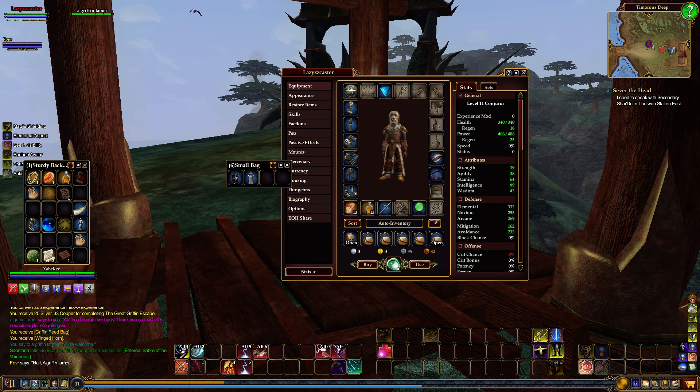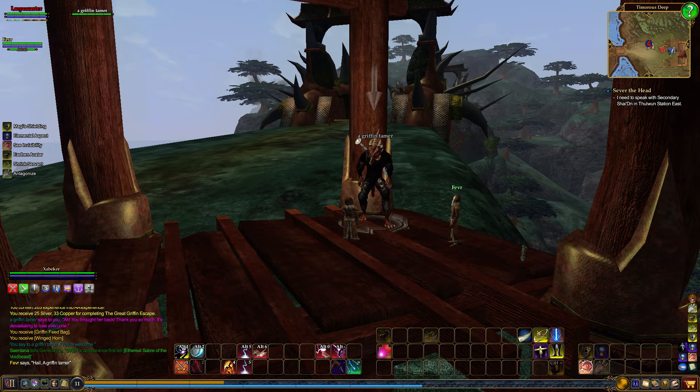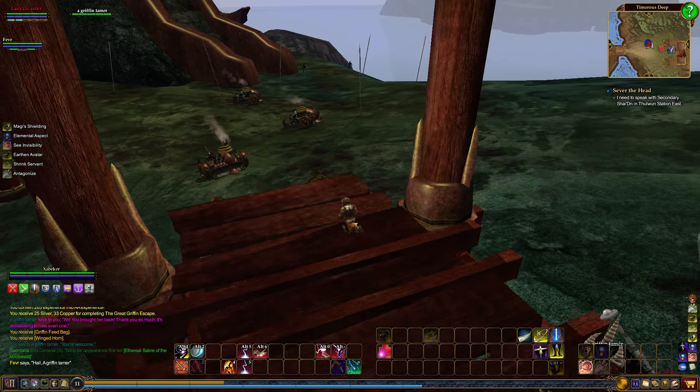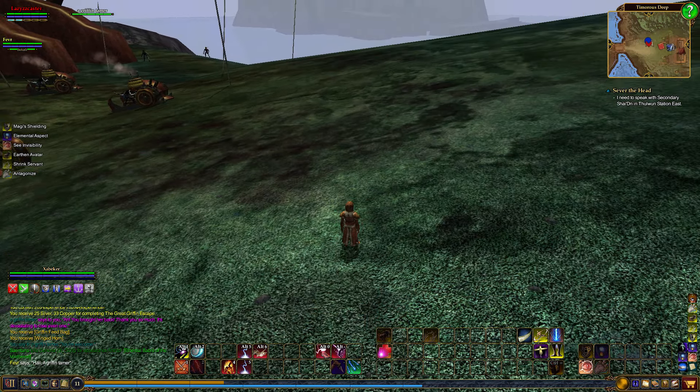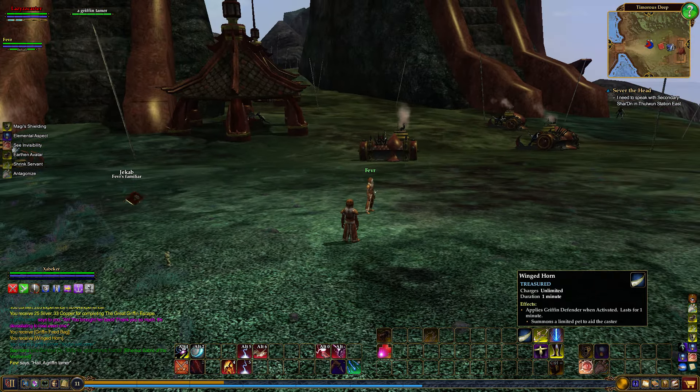I remember doing the quests for both Annika and Commons, just because you had to get around and it took forever before they added mounts to the game to get anywhere. Yeah, Thundering Steps is the one I remember the most because you had to go find the eggs for the griffins. And the eggs were like out in the middle of the dangerous part of the zone.